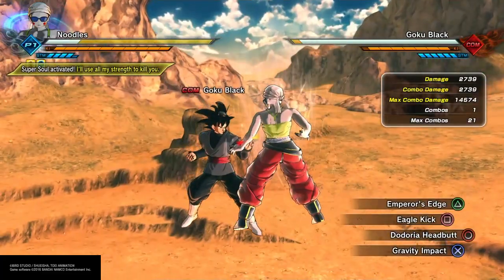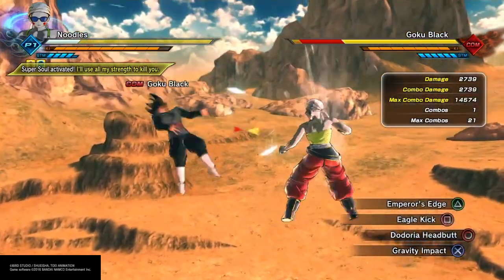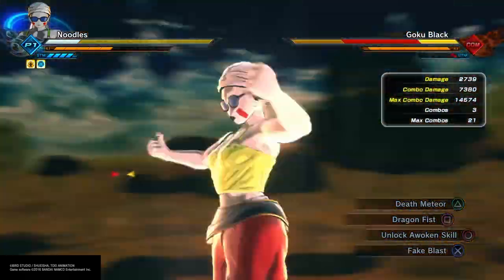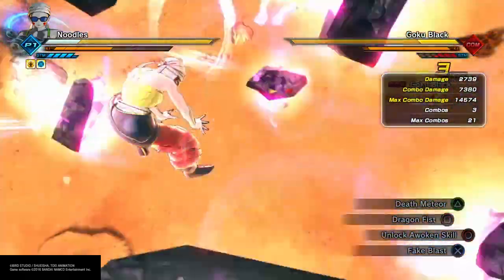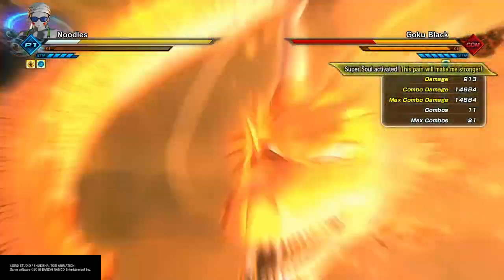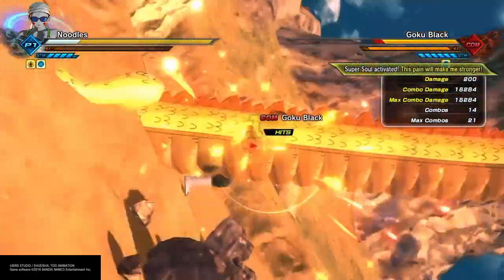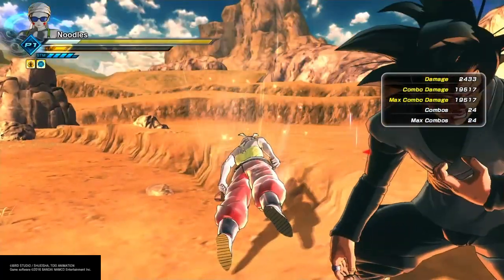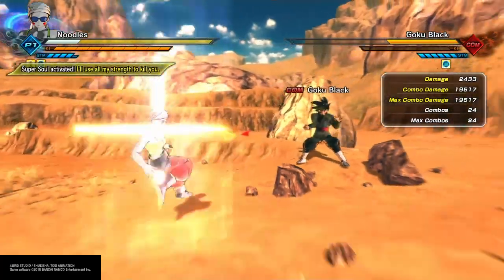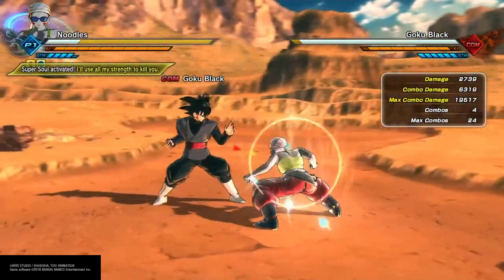To start this combo off you could do Eagle Kick or whatever, then use Gravity Impact into Doria's Headbutt right into Death Meteor. This combo is most effective if you have 10 bars of ki, but if you don't I'll show you other ways you could use it. Look how broken this is — a one-hit KO. I'm pretty sure I would have taken like three and a half bars of health if Goku Black had that much health.